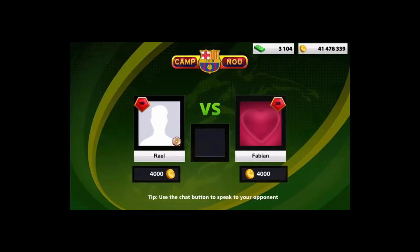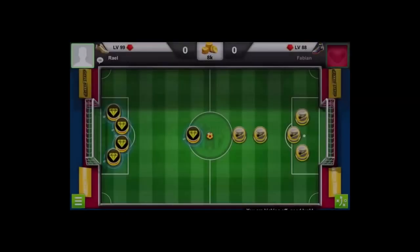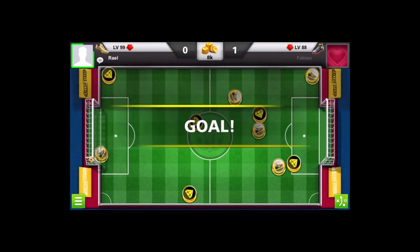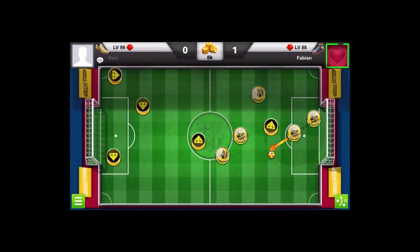Going forward to the next gameplay with the next subscriber Fabian, at level 88. He managed to get the first two goals of this game. Right now I'm really stuck because my player is in a bad position, so I tried with his player to maybe save the goalie and I couldn't. This is how he got the first goal of this game. Right now there's a goal he can manage to do, and he did.